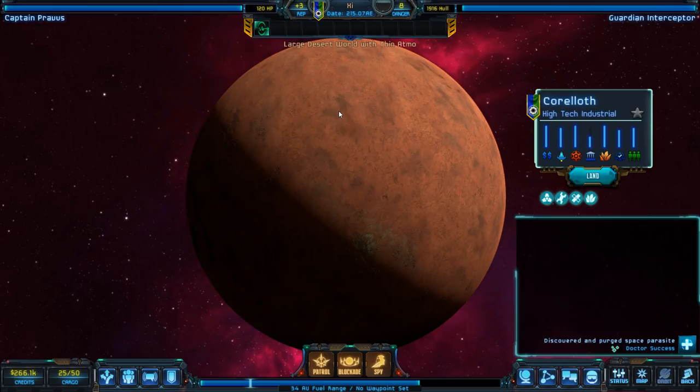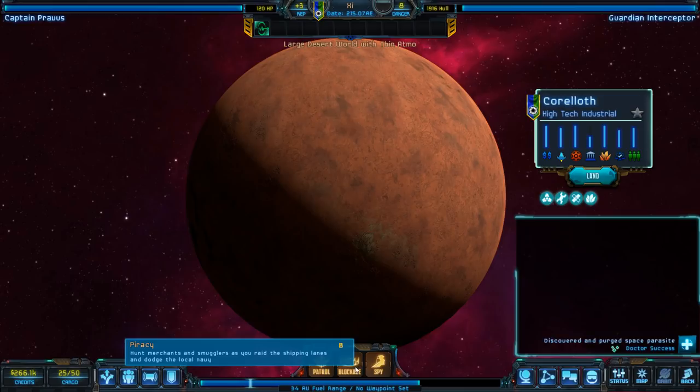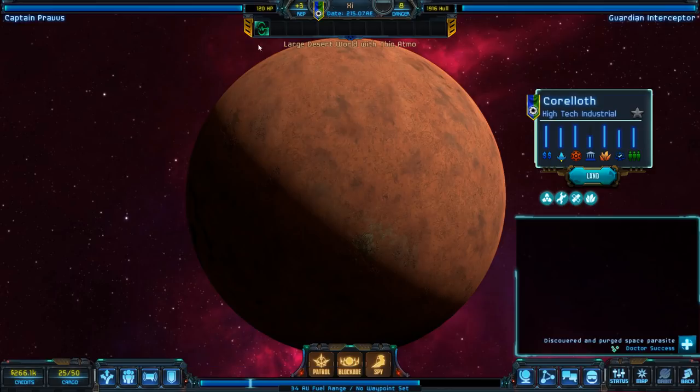Depending on how I want to interact with this faction, I have a few options. I could go on a defensive patrol of the system, chasing off pirates and managing traffic — basically doing them a good turn to improve my reputation. Alternatively, I could blockade the planet, raid their merchants as a pirate. Or lastly, I could spy on the planet and try to gather intelligence to use against them in the future.